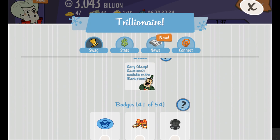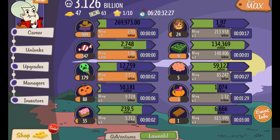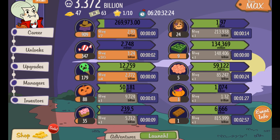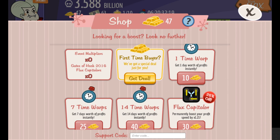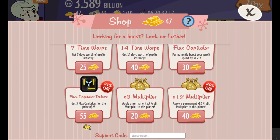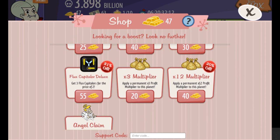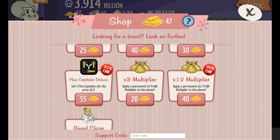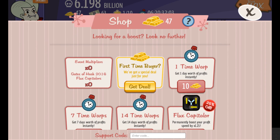It allows you to get upgrades using gold. Right here, if you click on shop — you can earn free gold in the game, so you don't have to necessarily spend money. But it gives you things like a times-three multiplier permanently to your planet, times twelve, things that make things go a little faster for you, or get one day's worth of profits instantly.